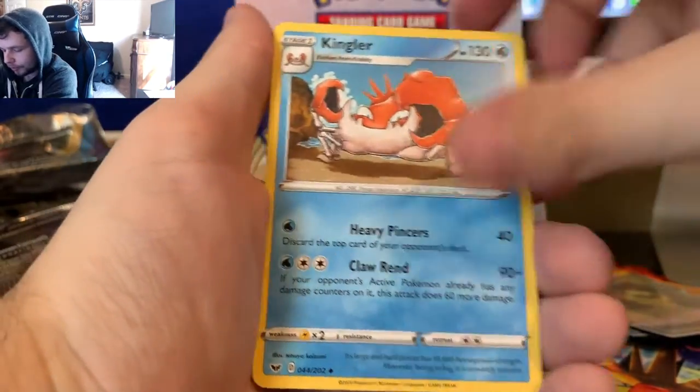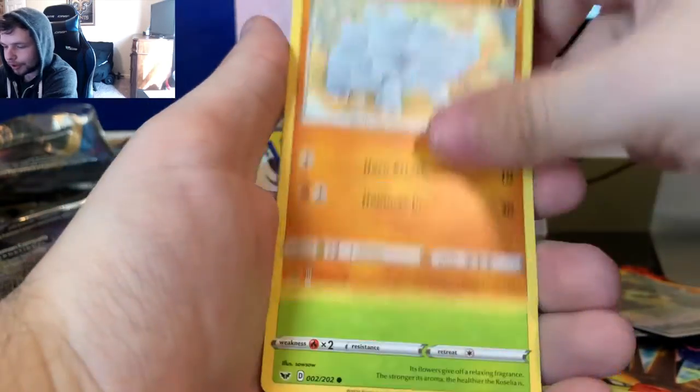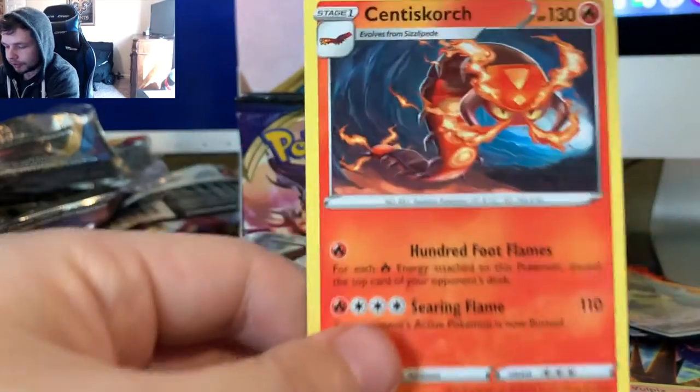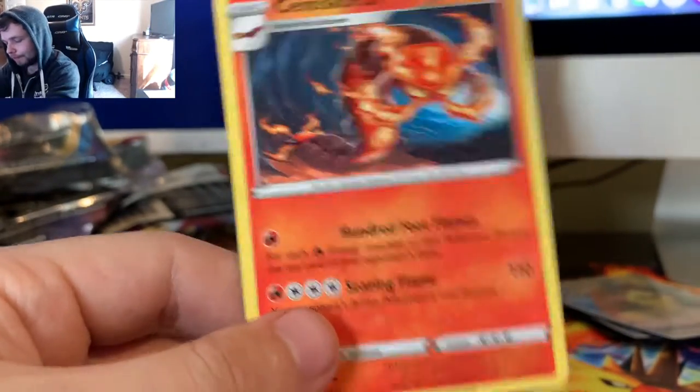Fairy Type Energy, Crushing Hammer, Kingler, Hyper Potion, Rookidee, Sobble, Rhyhorn, Roselia, Ferroseed, Reverse Vulpix, and a Centiskorch. I'm looking forward to whenever the VMAX card of Centiskorch comes out, that'll be great.